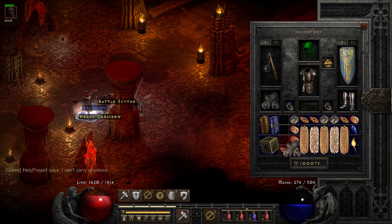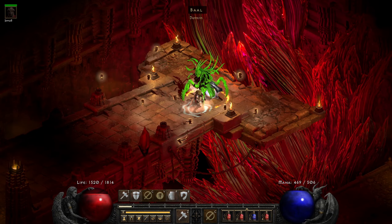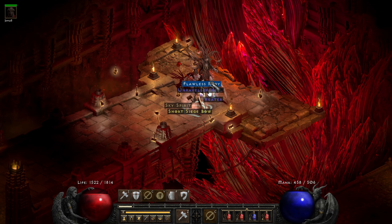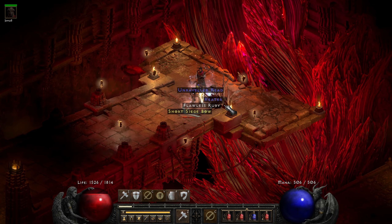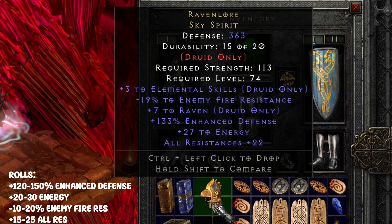On run 45 I found this Immortal King weapon. I don't know if it's just me but I'm constantly finding these. On run 47 I had a unique amulet drop — unfortunately nothing good of value.